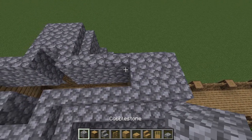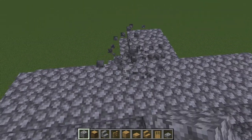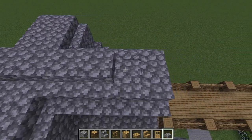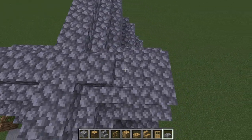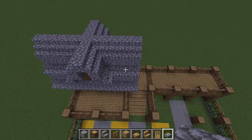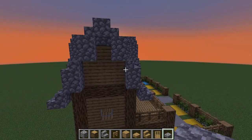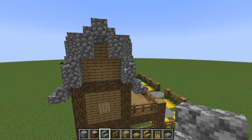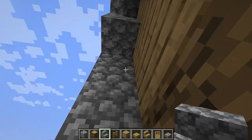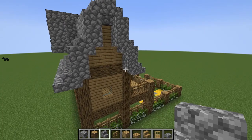Cap it all off by filling in the top with cobblestone, then place cobblestone slabs on top of every cobblestone block to prevent mobs from spawning up here. The roof is now officially capped. To fix the blocky ridge line, put an upside-down staircase under each full block to give it a more texturalized, three-dimensional look.